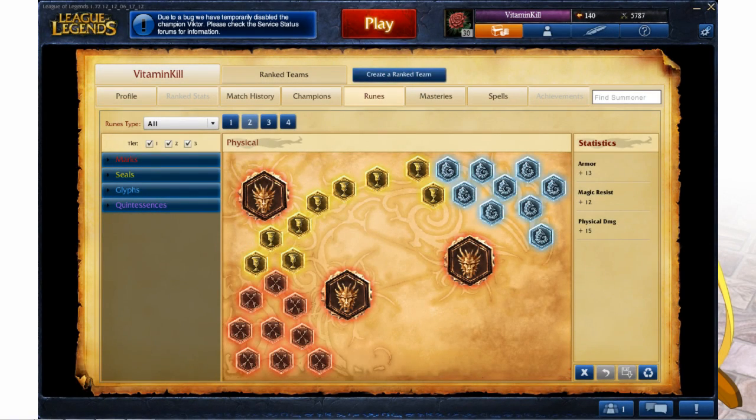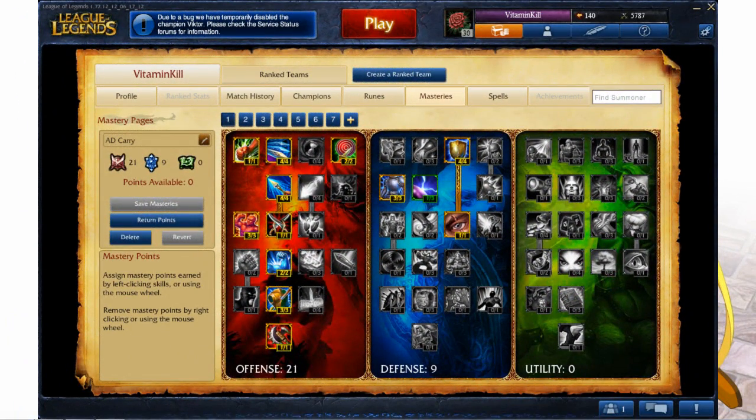As with most ADCs, I take attack damage marks, flat armor seals, and magic resist glyphs. I take flat magic resist, but scaling can be swapped out, and attack damage quints. For masteries, I go 21 offense with 9 in defense.